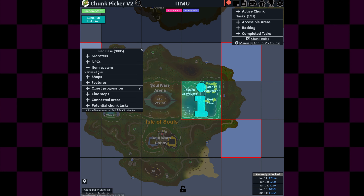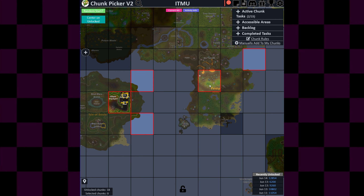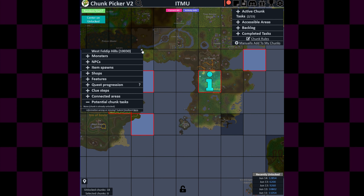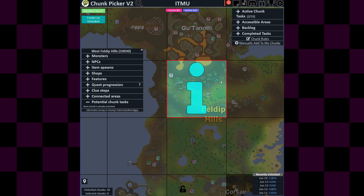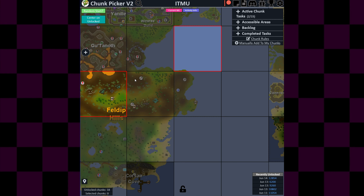And a plank spawn, so this might be really useful. Then we get to Felde Pils with West Felde Pils — that was one of the first chunks I unlocked. The reason why I unlocked it was that there was really not much here other than some quest stuff and ogres that don't really drop anything special.